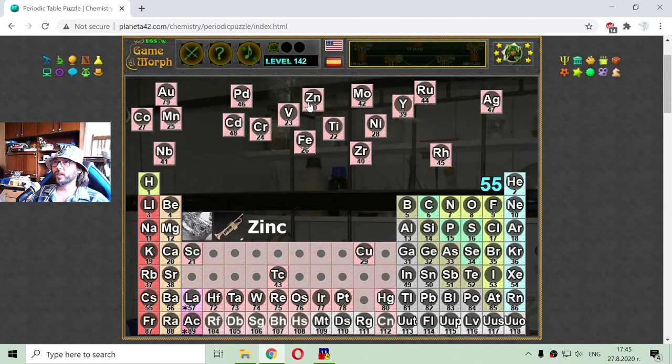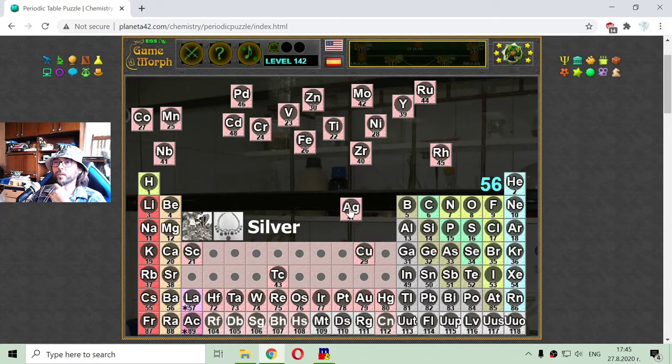Where are you, gold? There it is — the gold. Why is it not Au? While I am here, I just found some silver in the periodic table. This is atomic number 47. And I have found the silver. Now let me place the 40s.